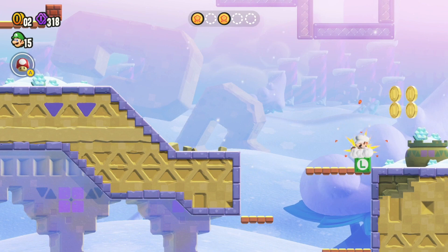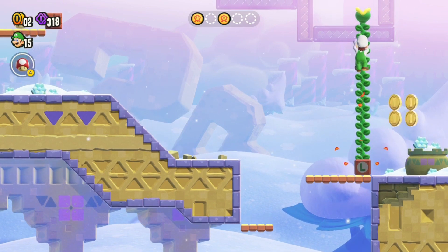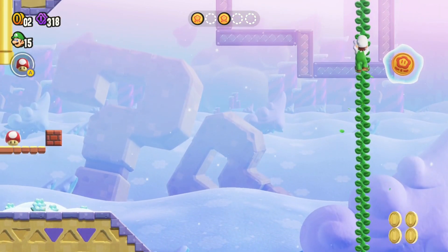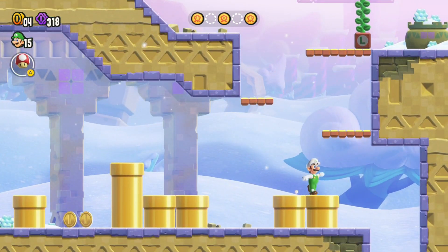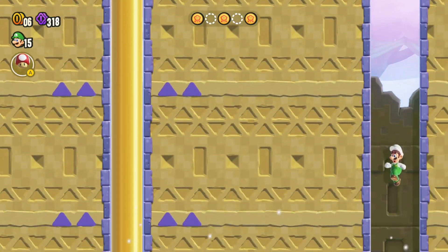Come to the right side of the screen and you'll see this Luigi block — you do not have to be Luigi to get this. Just ground pound it and climb this vine all the way to the top. There's another flower coin up there so you can just jump right into it.